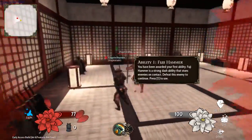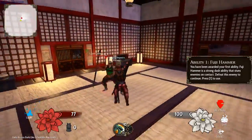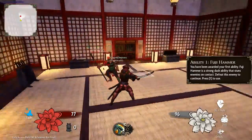You have earned your first ability. Fuji Hammer is a strong dash ability that stuns enemies on contact. Press 1 to use this ability to defeat your opponent.